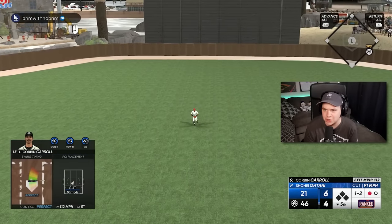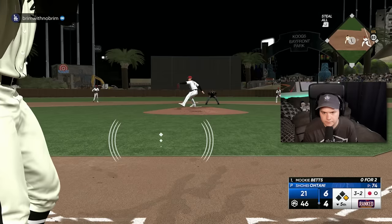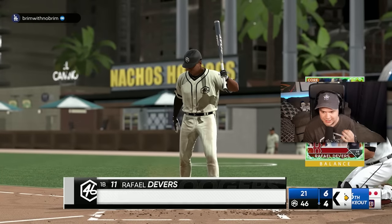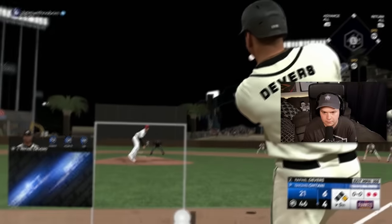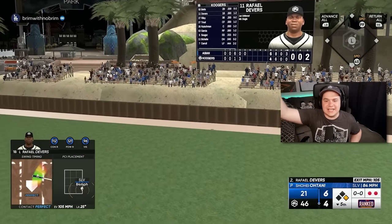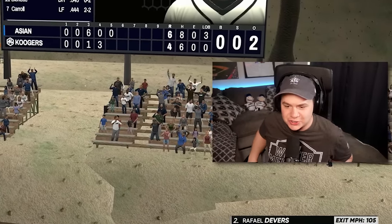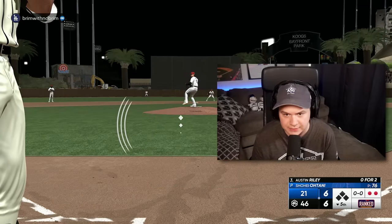Watch your head, Shohei. Why am I doing better with live series Corbin Carroll than the 99? Again with Mookie — for some reason that cutter, I'm just not connecting with the timing. And just like that, we have a tie ball game. Rafael Devers, supercharged — that's a 449-foot blast. Hey, we're not done yet, we can still take the lead.